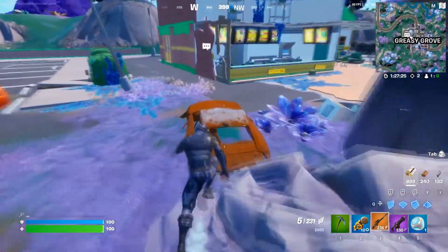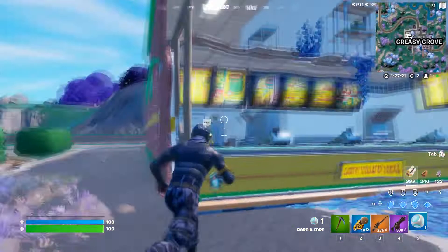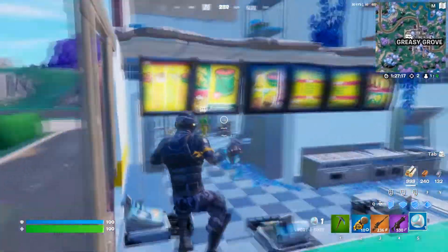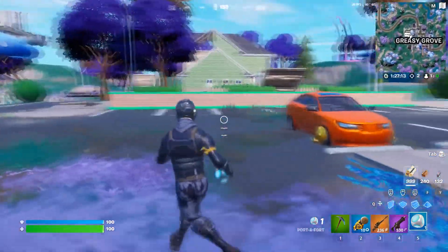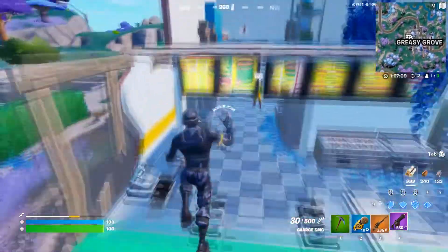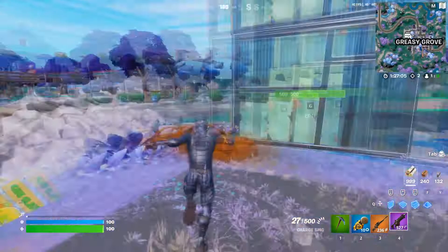Take this as an example — there's a normal person right here. When you get a Port-a-Fort you can just throw it like this, then use your gun and shoot the enemy. That's the whole challenge right there.